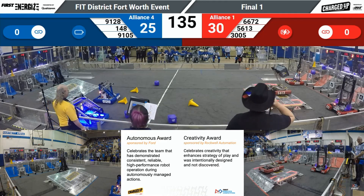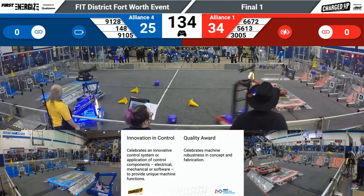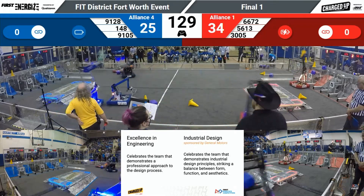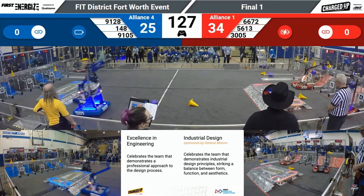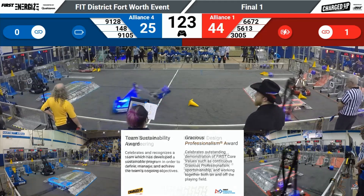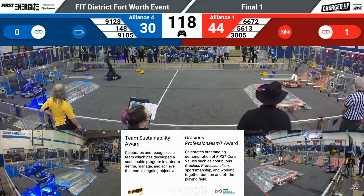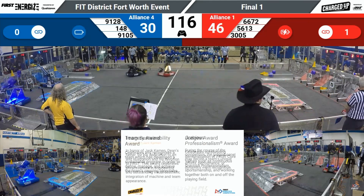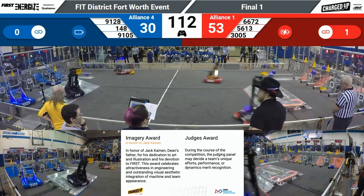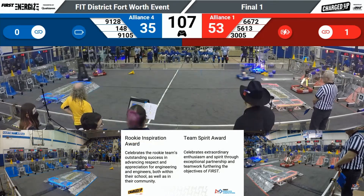Trying to get on that charge station, but the Red Alliance is going to have 56-13, giving them the lead here as we start finals one. And remember, the team that wins — the Alliance that wins this match is going to have to win one more to take home the District Event Trophy. 148 going up with a cube, placing that on the high node for the Blue Alliance. One link already created from 3005 on the Red Alliance in those high notes. Red Alliance with a healthy 23-point lead at the start of this match. Let's see if Blue can shore that up.